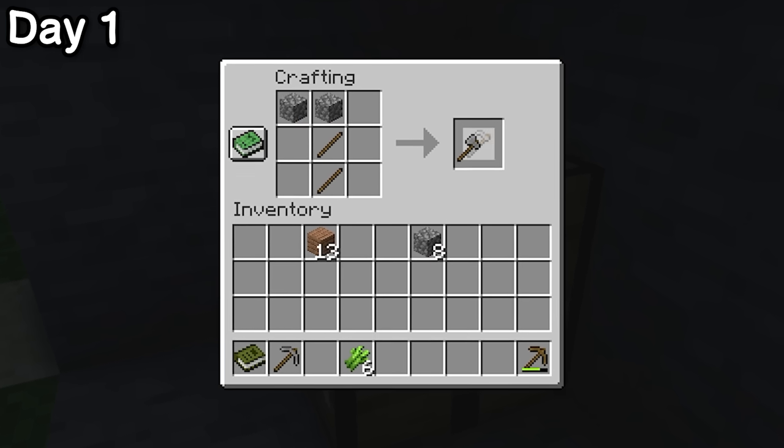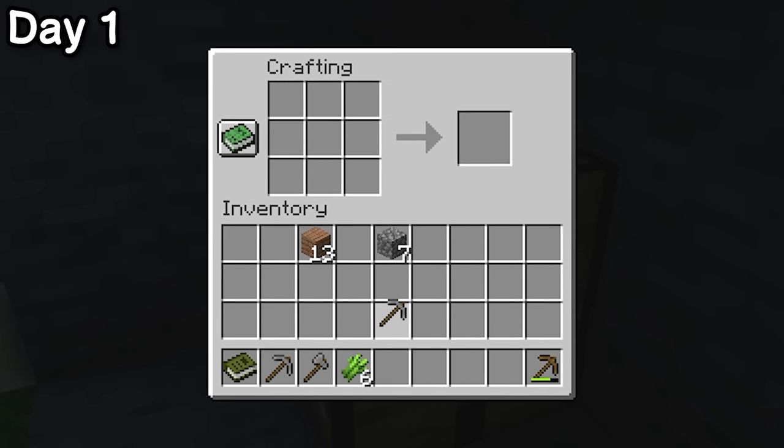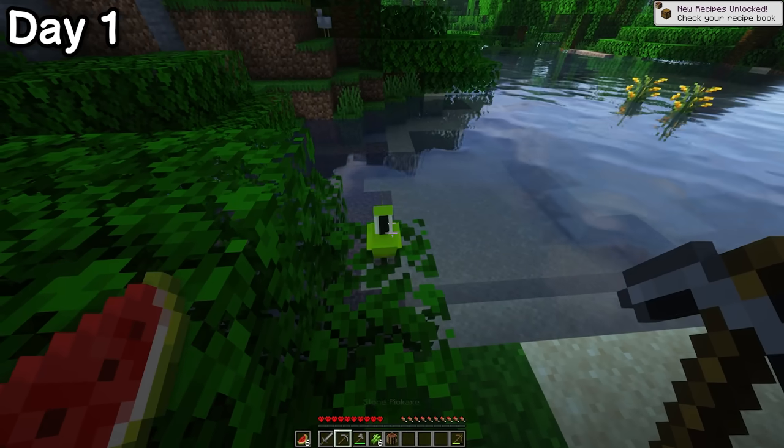I definitely meant to make two stone pickaxes — that's why I paused for several seconds wondering how I graduated from preschool. I looked at some of the new weapons available and noticed a little green parrot nearby.